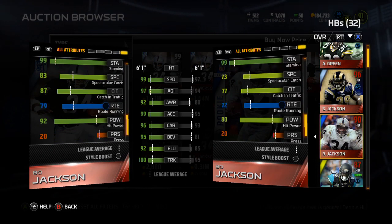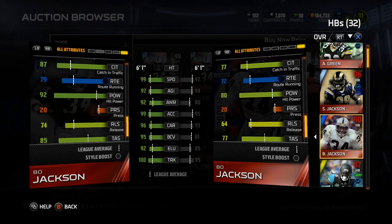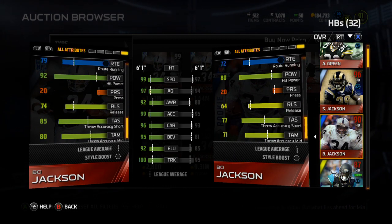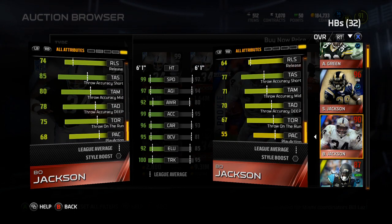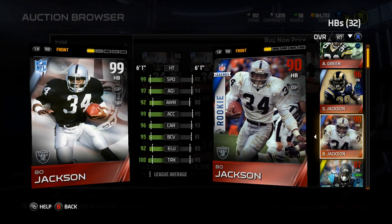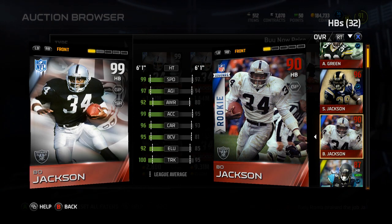His injury goes up by three — why is his injury 88? Catching in traffic goes up by 10, spec catch goes up by 10, route running up by seven, hit power up by 12, release up by 10. And then all his throwing stats go up a crap ton. I don't get why EA made him better than like some quarterbacks — that's crazy.